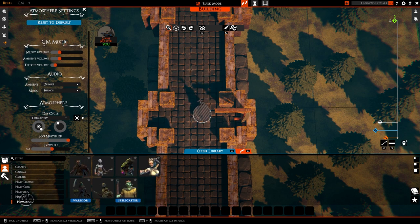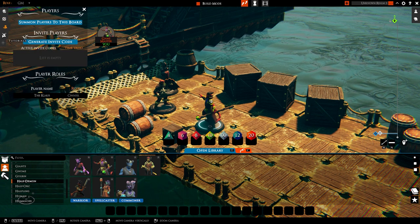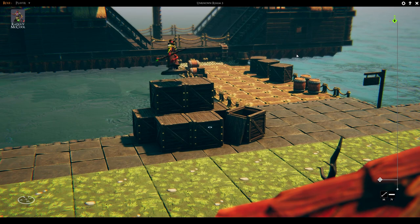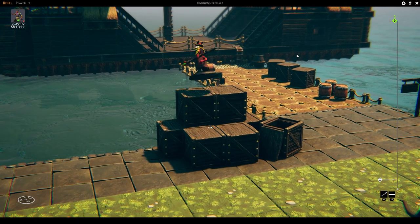Now it's time to place some miniatures for your baddies and goodies — yeah, miniatures, not just tokens. You can name, size, and even give some really basic stats to those miniatures, save unique ones for your player characters, and of course assign miniatures to players. These miniatures even have a sort of line of sight, at least for seeing other miniatures.